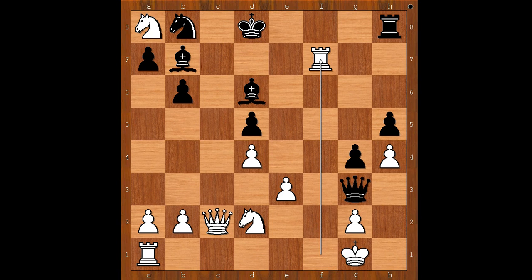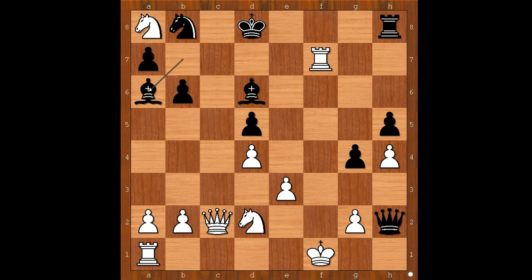Rook takes on f7, following the principle that attack is the best defense. This is actually clearing a square for the king to escape. Queen to h2 check, king to f1, bishop to a6 check, king to e1, and Black played a move when White resigned.